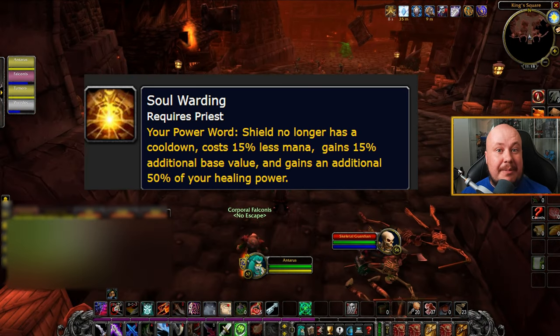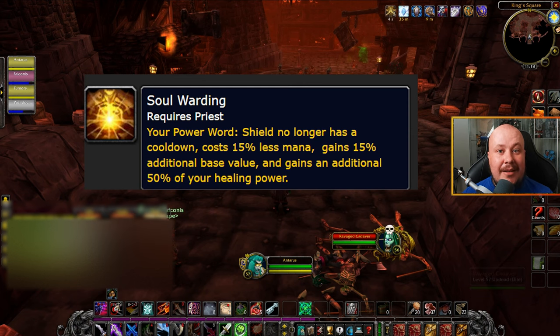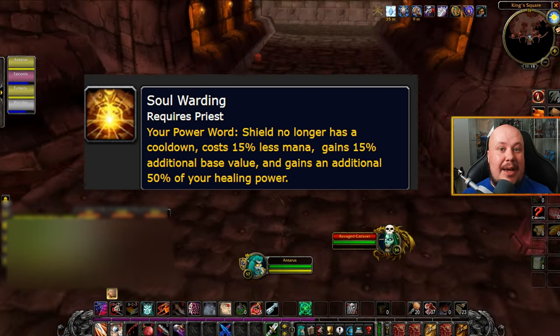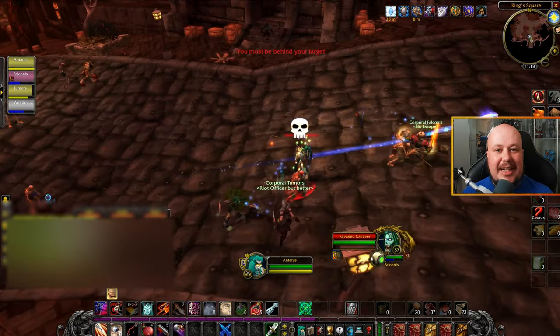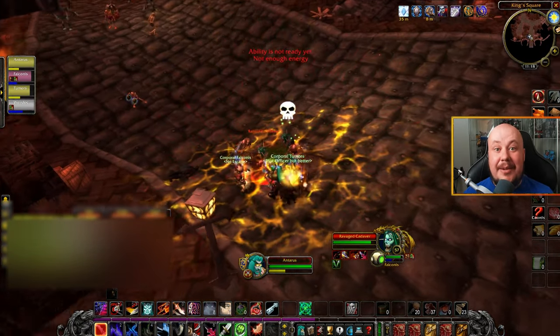To get the Soul Warding Rune as a priest in Phase 4 of Season of Discovery, you're going to need a party willing to spend about two hours clearing out Stratholme. Heading up to northern Eastern Kingdoms, into the Eastern Plaguelands, and up to the dungeon, you're going to have to clear out both the living and the dead side of Stratholme to get this rune. You can have a little bit of leeway here — it'll really depend on some randomness.